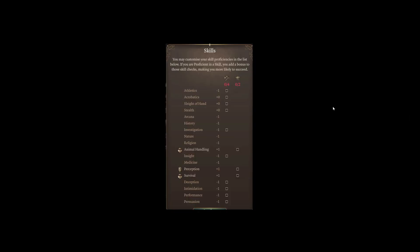Here is a full list of all the skills — this is a screenshot taken directly from Baldur's Gate 3. Ignore all of the modifiers; we are just interested in the list of skills. Starting at the top: athletics, acrobatics, sleight of hand, stealth, arcana, history, investigation, nature, religion, animal handling, insight, medicine, perception, survival, deception, intimidation, performance, and finally persuasion.